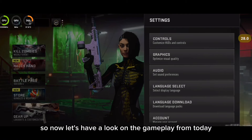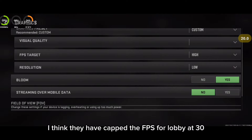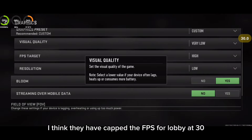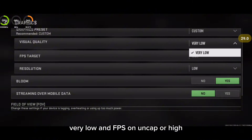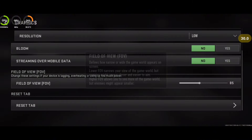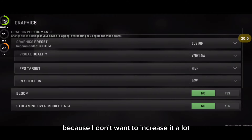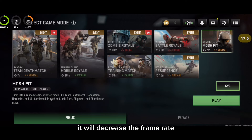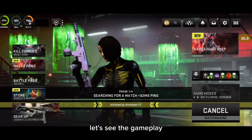Now let's have a look at today's gameplay. In the lobby I was getting a constant 30 FPS — I think they have kept the lobby FPS capped at 30. The graphics I'm going to use are very low, FPS set to uncap or high, and FOV will be around 90 because I don't want to increase it too much as it will decrease the frame rate. At the global launch we also had 90 FOV.